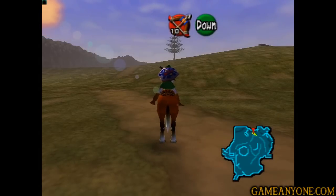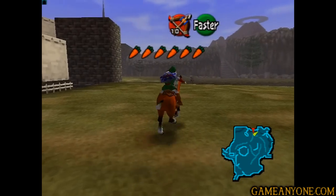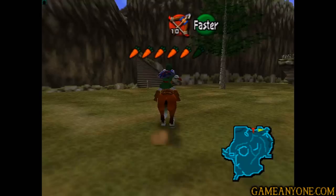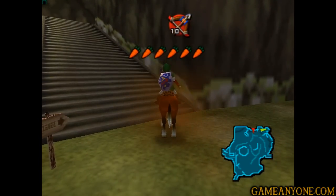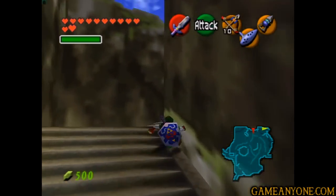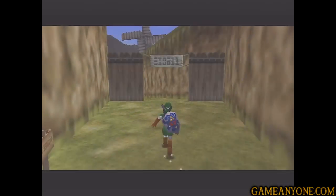Hey guys, and welcome back to Let's Play Ocarina of Time. We just finished up with the big Poe side quest and we've got all of our bottles now. So we're going to get some more stuff. We're going to head back up towards Kakariko Village — we're actually going to be climbing Death Mountain Trail a little bit. I don't know if I've pointed it out or hinted to it or if Navi said anything about it, but Death Mountain is definitely going to be our next sort of main story objective.